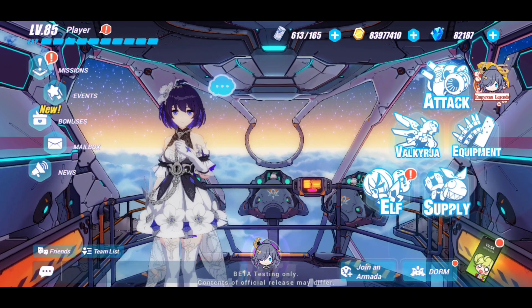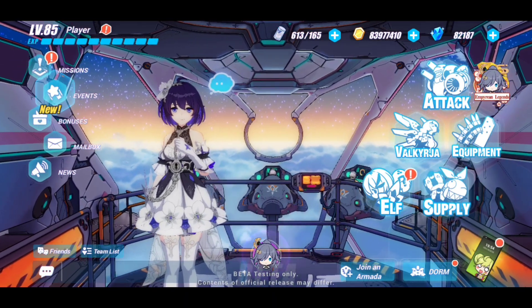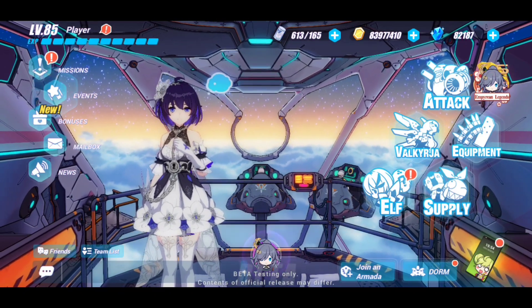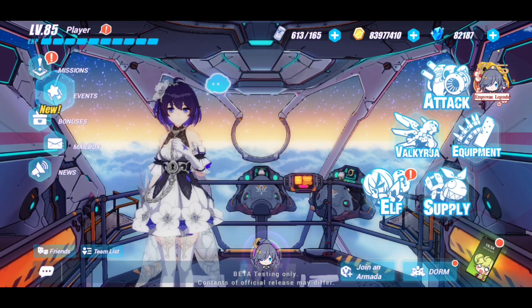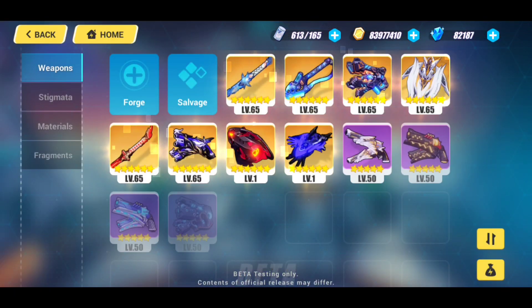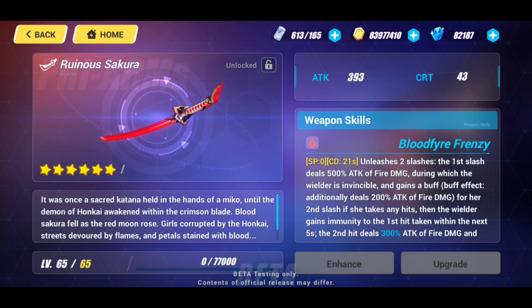Welcome back to the channel, welcome back to Further Beyond Gaming. My name is Cody GT, and welcome back to another Honkai Impact 3 video. In today's video we're going to take a look at the brand new pre-arm you'll be able to forge in version 3.7 — the pre-armed version of Demon Blade Florid Sakura. It's right here: the Ruinous Sakura, and this is going to be the applicable weapon for your Flame Sakitama.